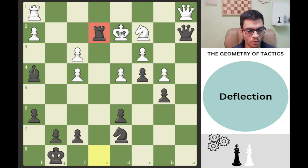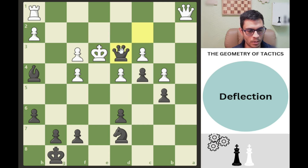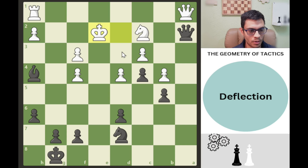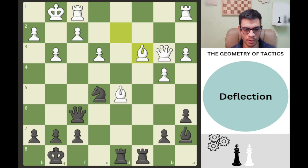We take with the rook on e2; once the king takes back, we take the knight — this is mate in one. If the king goes the other way, this is also mate in one. That's deflection in action.